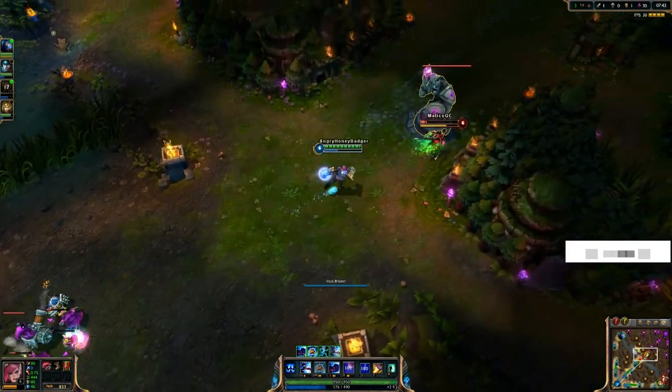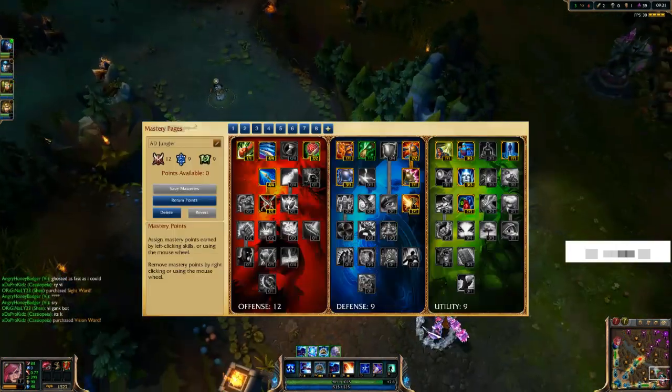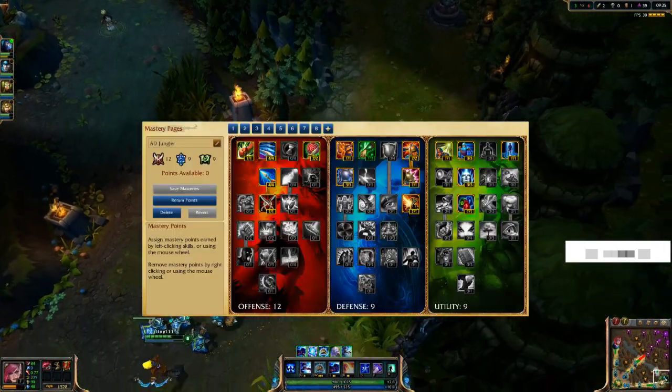As for her masteries page, if I'm going to top lane I'll take a 14-16 page as a bruiser, but in the jungle I usually take a 12, 9, and 9 page because I think she's stronger in the jungle.